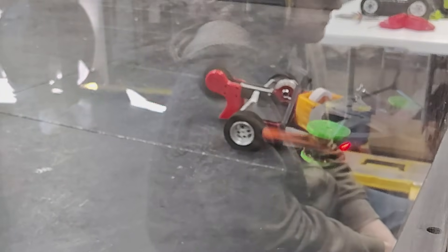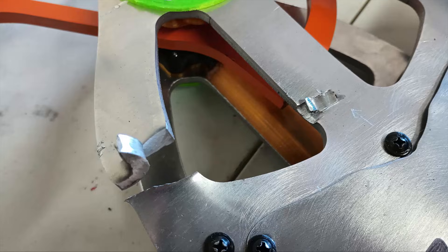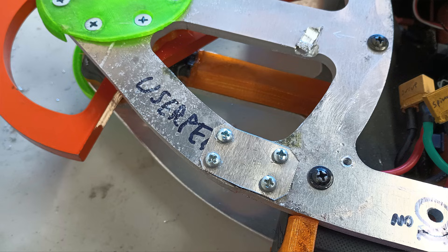Within just a couple of seconds, before the spinners could even get spinning, Double Trouble was pinned in a corner and part of its frame was instantly ripped apart. With only minutes to fix this damage, another builder generously let me use a titanium scrap to mend the cut frame for the next fight.